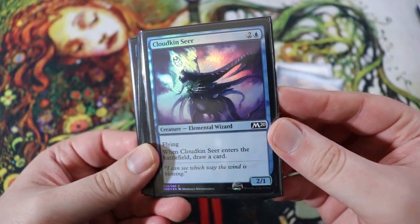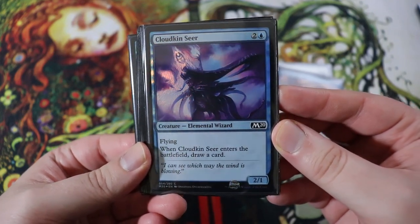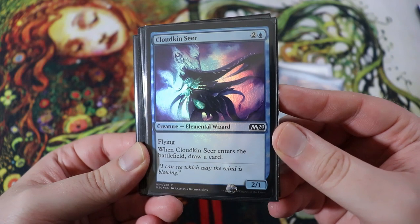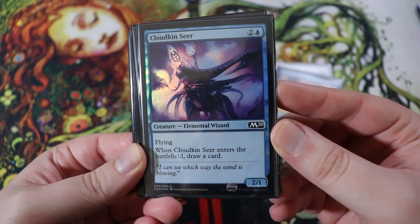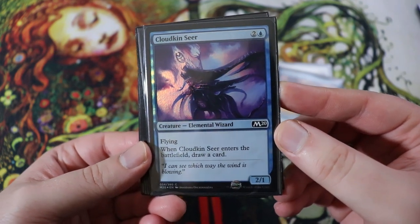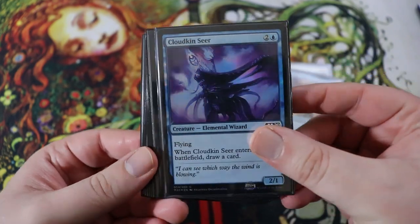Next we have Cloudkin Seer. I actually like this one in this deck because it helps finish out the game. It is a 2-1 with flying for two of any and a blue. When it enters the battlefield, draw a card. There's other cards like this — the Phyrexian Rager is a 2-2 for the same cost but it's black, enters the battlefield draw a card, but you lose a life. I think Cloudkin Seer is a straight upgrade over the Phyrexian Rager: even though it's just a 2-1, it has flying and it doesn't hurt you.